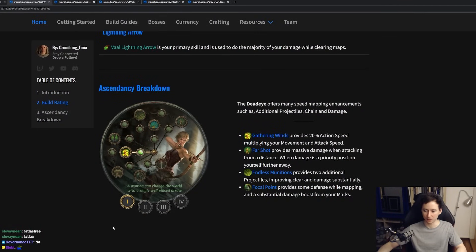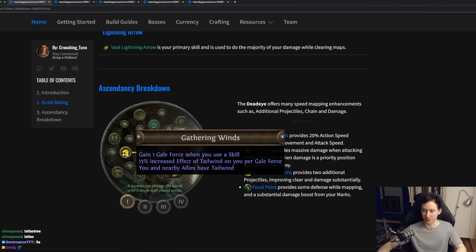Let's talk about the ascendancy breakdown. The first one we want to get is Gathering Winds. Gathering Winds will give us Gale Force, and Gale Force will increase our action speed up to a maximum of 20%. This is going to give us a massive multiplier to our movement speed and attack speed, allowing us to move through the campaign much quicker and through maps later on in endgame.